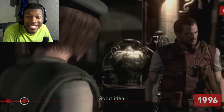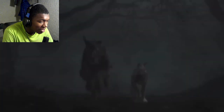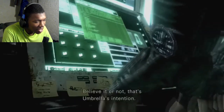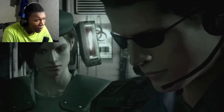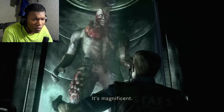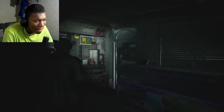Resident Evil 1 picks up directly after the events of Resident Evil Zero. You play as one of two STARS agents — Chris Redfield or Jill Valentine — who come to the Spencer Mansion while investigating a series of murders. The two characters encounter the murderous, mutated victims of the T-Virus and uncover key information about Umbrella and its biological experimentation. Chris and Jill's events at the Spencer Mansion set the stage for the entire series, introducing recurring heroes, main villains Albert Wesker and Umbrella Corporation, and cast members who pop up throughout the Resident Evil timeline.